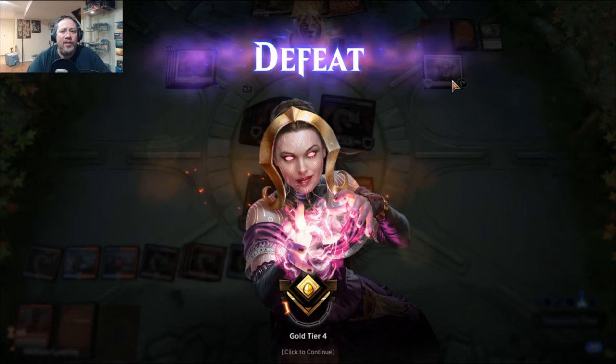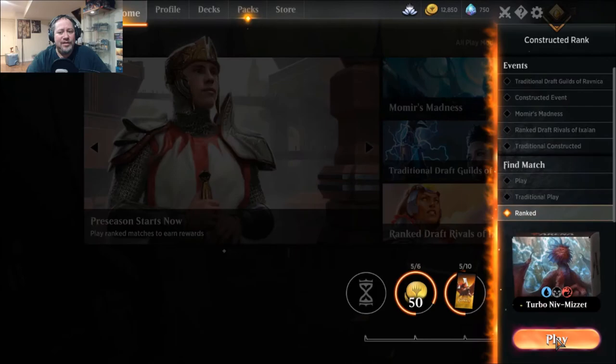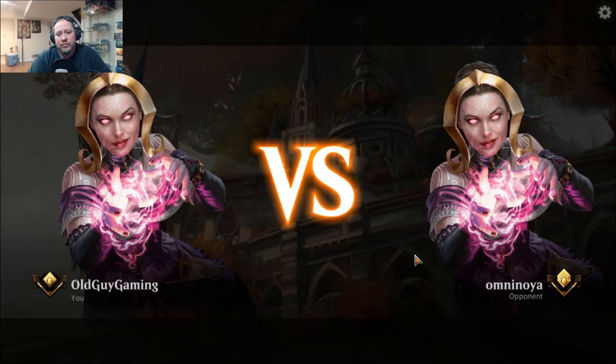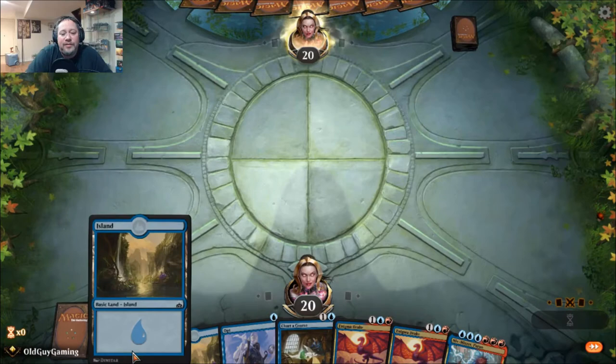I'm not sure what he went for with the Chromatic Lantern — like what was he shooting for? I get that all those lands could tap for any color of mana, but everything I saw in his hand was black. I'm not sure what that was about. I feel like there's a list I've seen for that. I'm going to look it up. New hand — red is a little concerning but I do have Chart of Course and Opt. Let's see what happens.